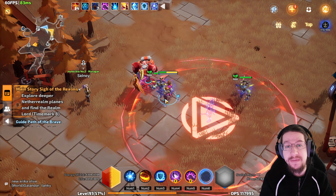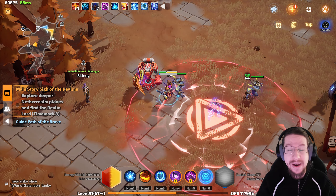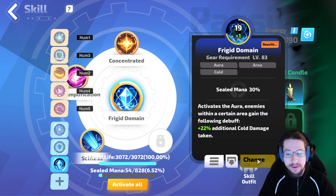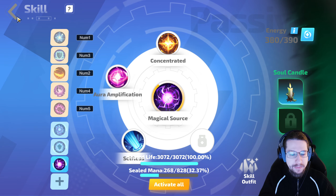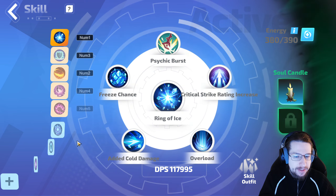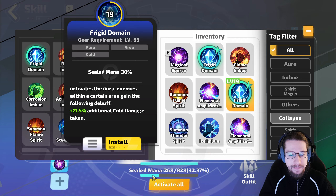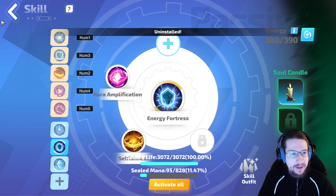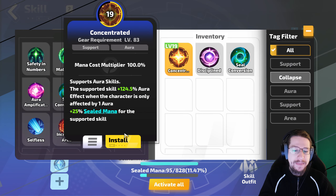Here is my testing methodology for determining that the aura isn't affecting me and thus Concentrated works. Right now I have 4359 Energy Shield with Concentrated on both. If I replace Frigid Domain with Magical Source, my Energy Shield goes down to 2915 — almost like I lost a bunch of aura effect. If I put it back to Frigid Domain, it immediately goes back up to 4.3k. If I remove Concentrated, 2915 again. So yes, Concentrated is working, at least as of the time this video is recorded.